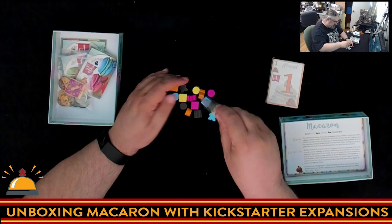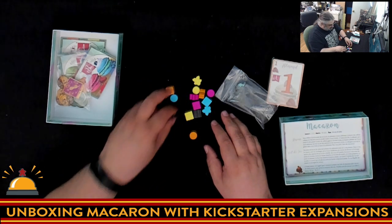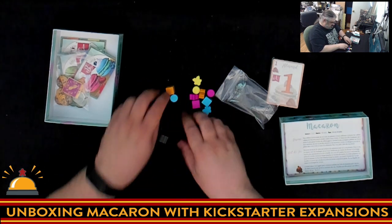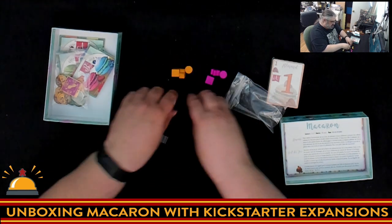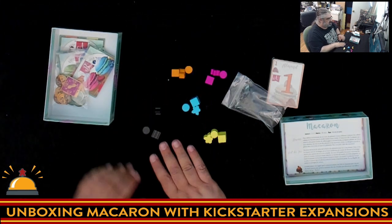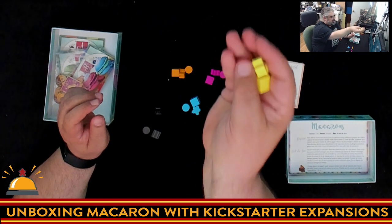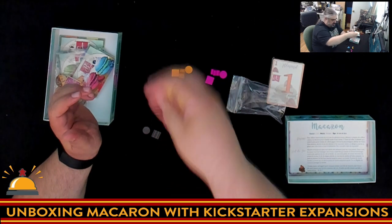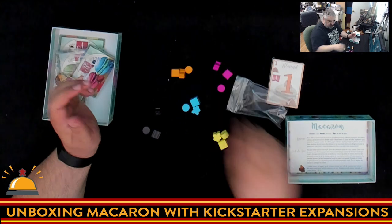Now we have player markers in five different player colors. You probably can't see the black very well here. So you have a meeple, a cube, and a circle. Nice, clear, easy to see from across the table components. These work great for what you need them for.